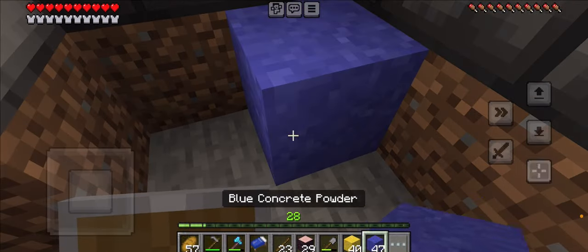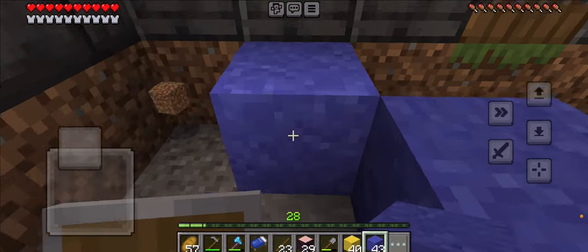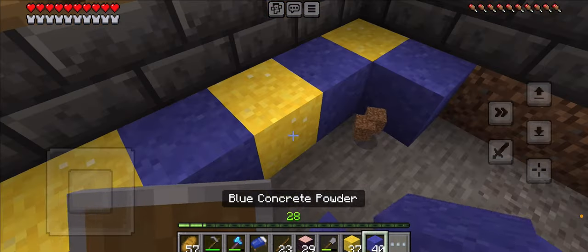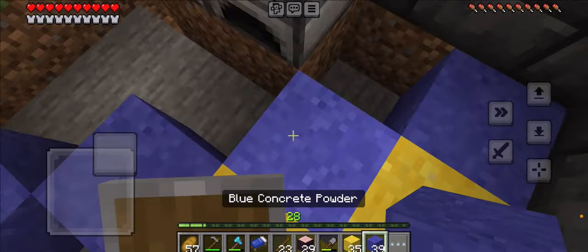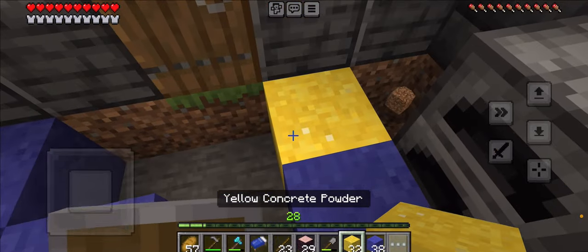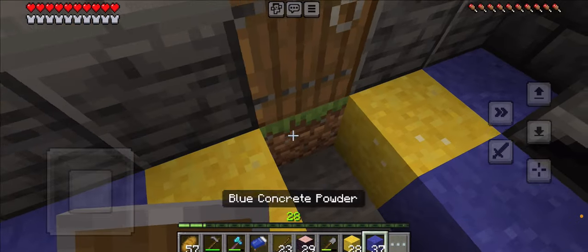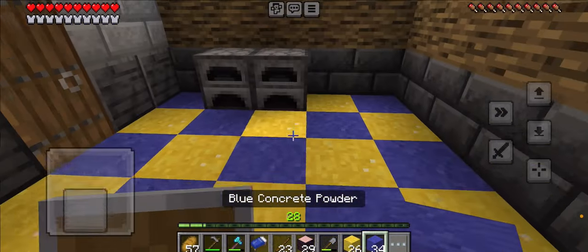We're gonna alternate this — we're gonna make a little checker pattern, similarly. And I'm using concrete for this. All right, and there we go. We got our little checkerboard.